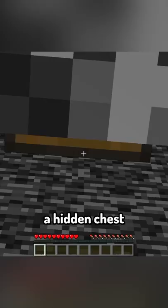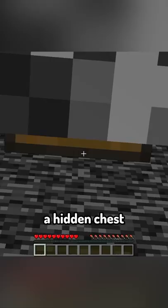I can open a hidden chest above me, with an iron trapdoor, piston, slime, a rail, 5 iron ingots, and stone.